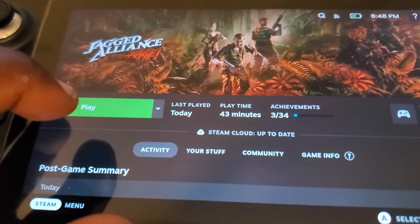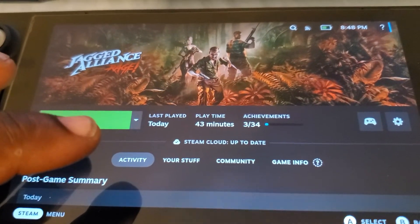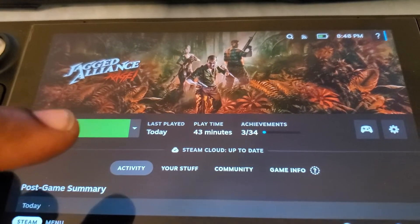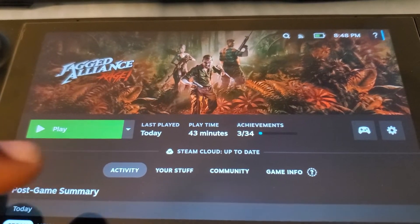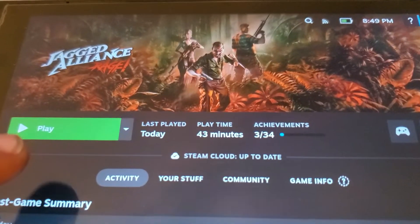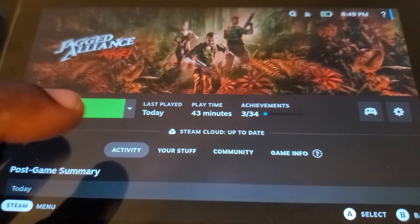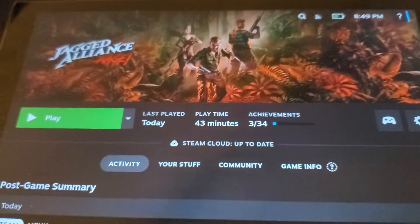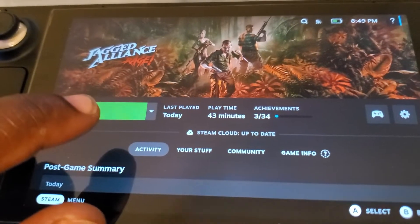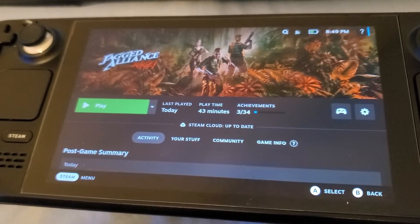So I got the key, went to install it, and here's the problem. When you go to install on the Steam Deck, it prompts you like a normal install, but it won't show the amount of space the game requires. You hit finish, it acts like it's downloading, but downloads absolutely nothing. You get a Play icon, but clicking it does nothing. If you try to manage and verify files, there are no files — it doesn't install or download anything.